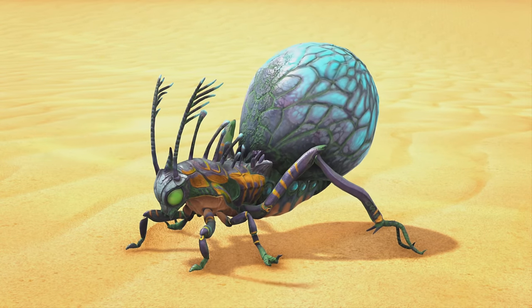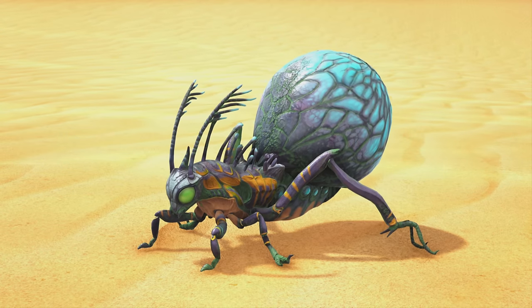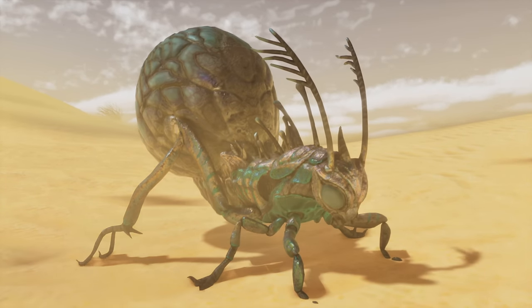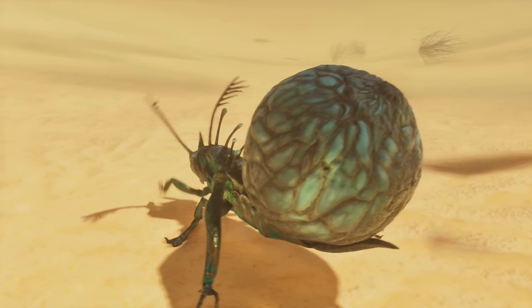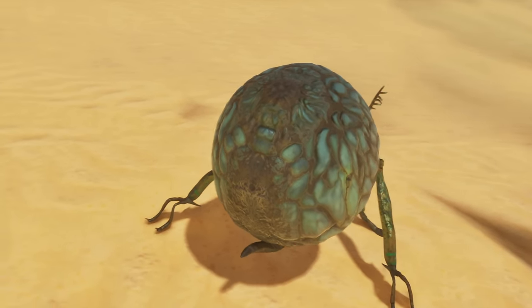First off on the list, we have the Jugbug. This one has a really noticeable difference in ARK Survival Ascended. In the comparison, it looks a lot darker but also a lot more detailed. The water is really dark — before it was a bright luminescent blue, and now it's kind of a dark blue. I think it looks pretty good. It's definitely a lot more detailed.